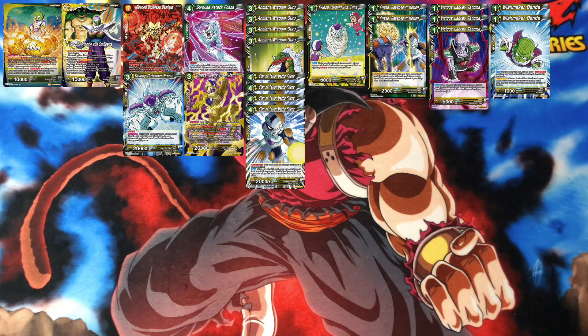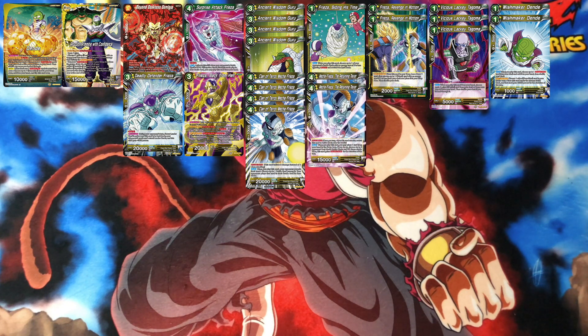I'm not too sure — I didn't see this card get played a lot. Then the next card is Mecha Frieza the Returning Terror — running two of these. It has dual attack, and when you play this card you can place one card from your hand to the drop. If you do, choose up to two opponent's battle cards in rest mode and KO them. Then this card gets double strike, so you can get dual attack and double strike.